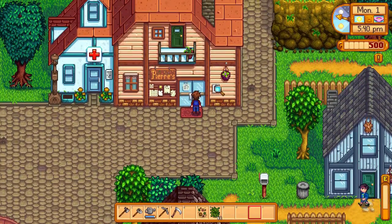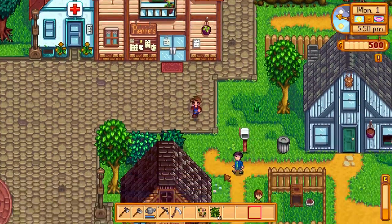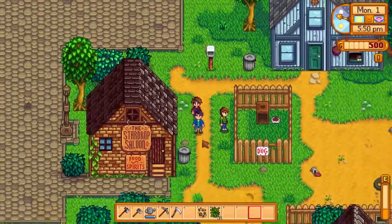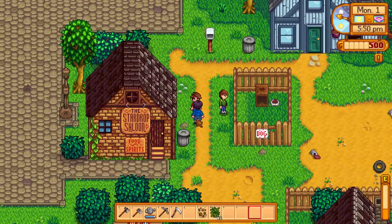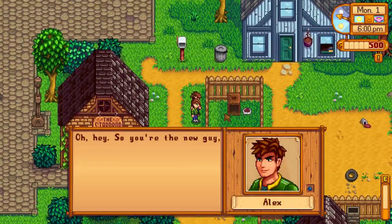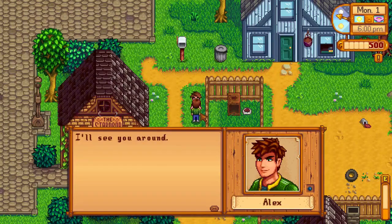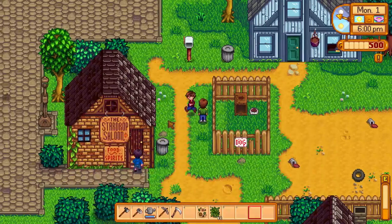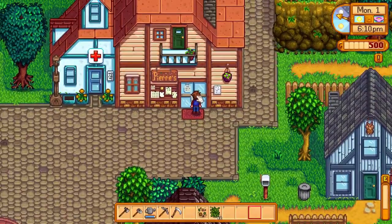There's a bulletin board here in front of Pierre's shop. There's a guy down there — let's talk with him. 'I don't know you. Why are you talking to me?' Not really a friendly guy. What about this one? 'So you're the new guy. Huh? Cool. I'll see you around.' Well, he was a little more friendly. That other guy, though — not too friendly.